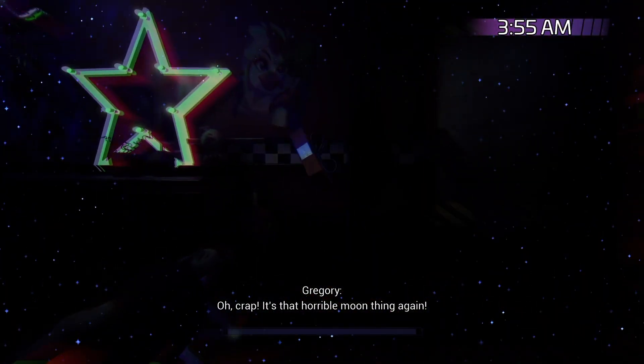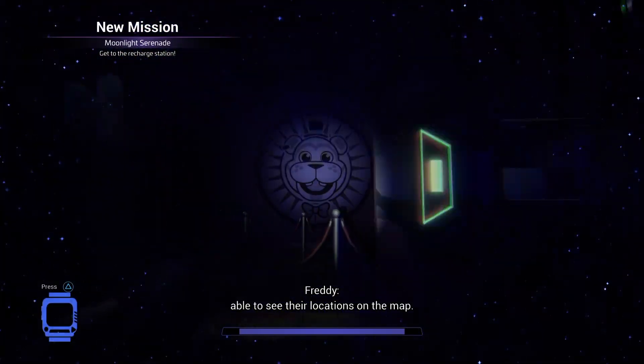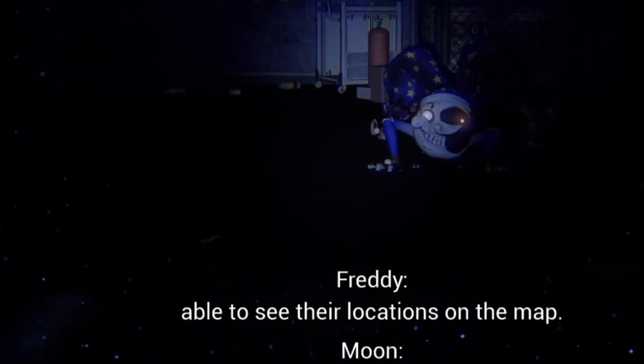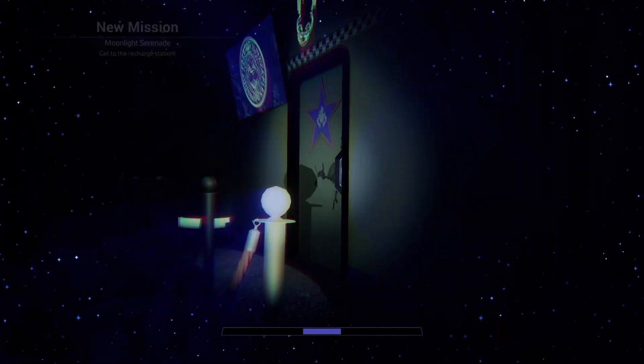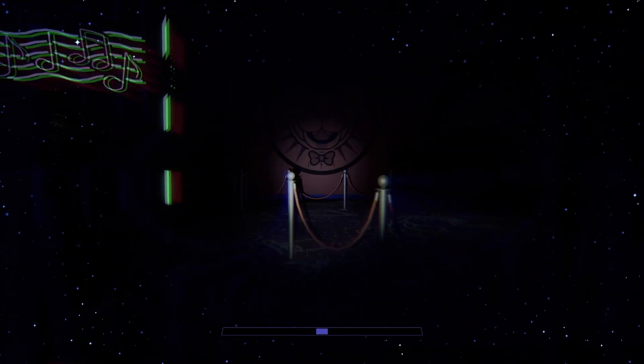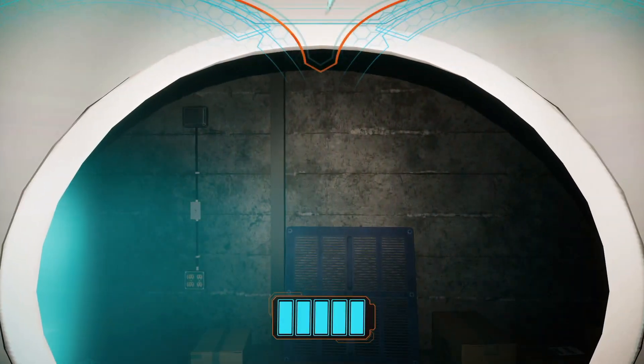And Moon is back to make our life harder. He comes at the best points and definitely does not annoy me and make me want to shut off the game — no, he's a very fun guy. He makes us go all the way over to Freddy's room because he teleported right into the entrance of where I wanted to go. Now we can just charge up in Freddy's room and wait for the next hour.